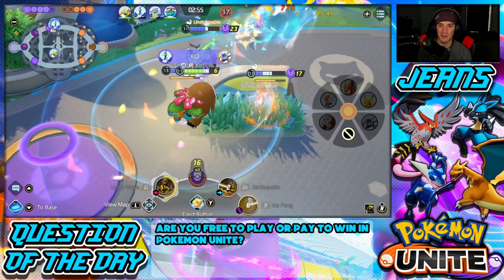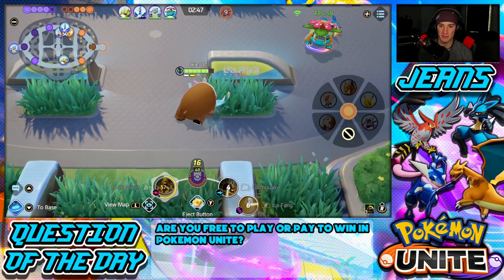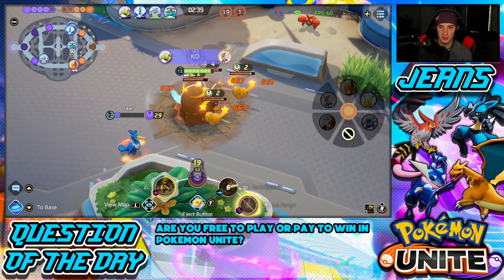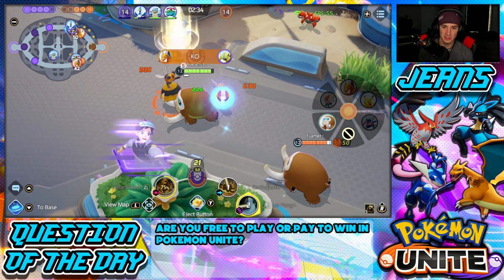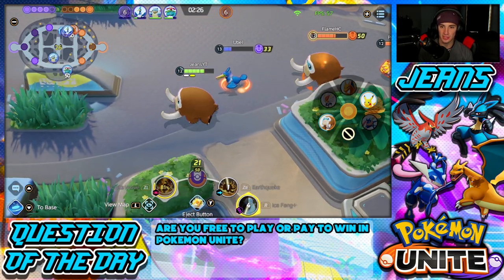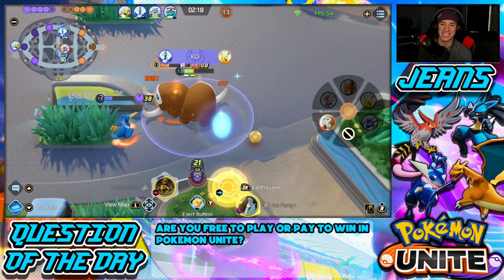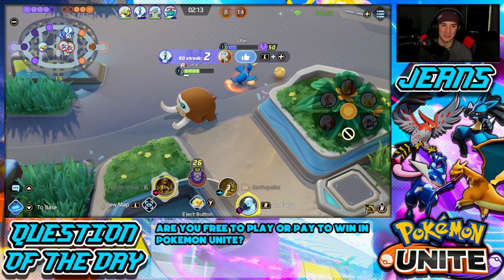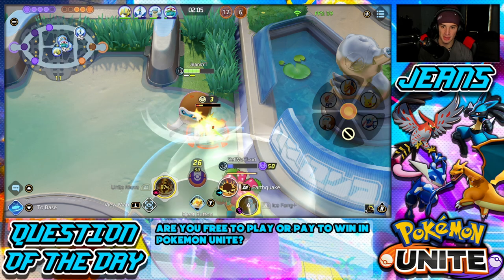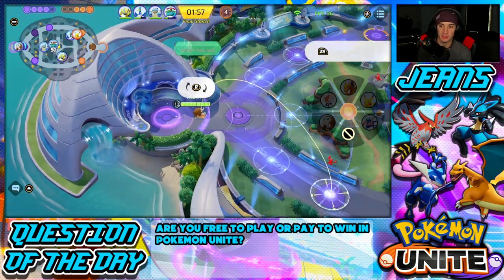I can pick up Rotom too with Ice Fang — it's just so good. We'll get level 12 which I think upgrades Ice Fang. Taking out the Corphish for XP. I'm heading back to base to get HP and be ready for Zapdos. We should be thriving if we're ready for Zapdos. Got full HP — I have my Unite move ready to rock. I'm going to pop it earlier than I normally do since I don't have Buddy Barrier. I'll pop it here and fall on these fools.